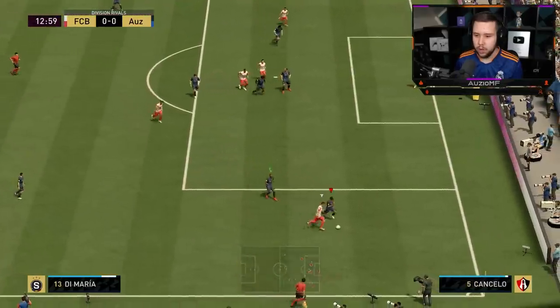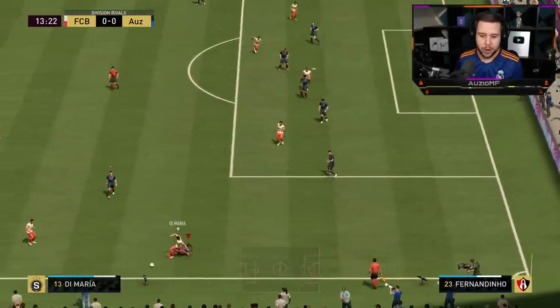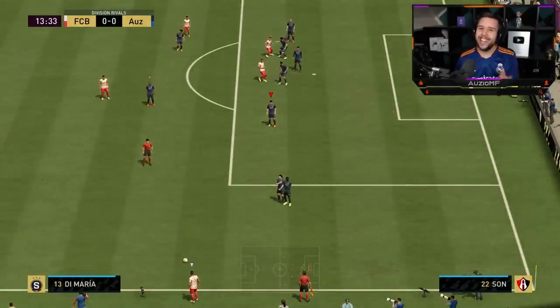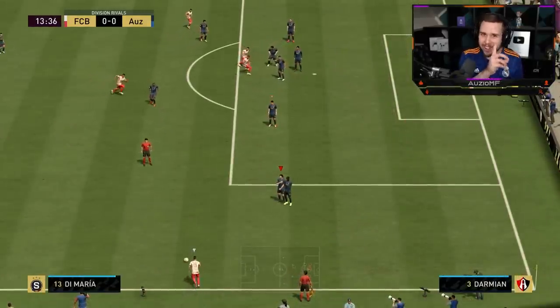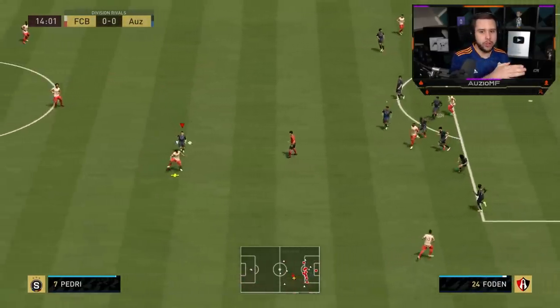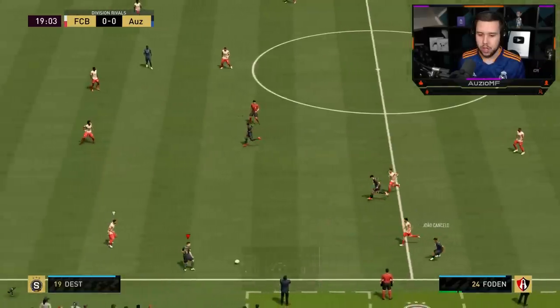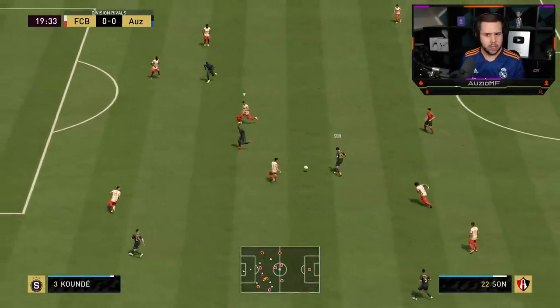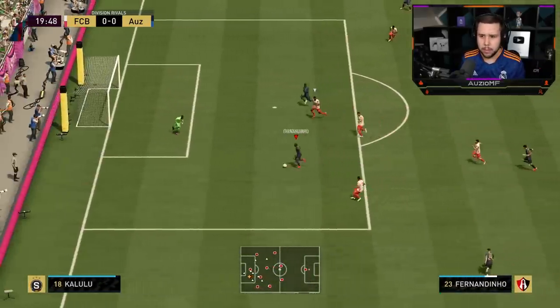I'm going to second man press this — if he does go for that cut in, Fernandinho is right there so we can get that ball. Nice ball roll to get away, let's go for it. I red-timed it — if that was green that was a good angle, I reckon that could go in. Second man press this again — if he goes for that cutback, Fernandinho is right here. But no — EA, come on — you know that was a clean tackle. Like he went straight for it but then twisted his leg to get it.